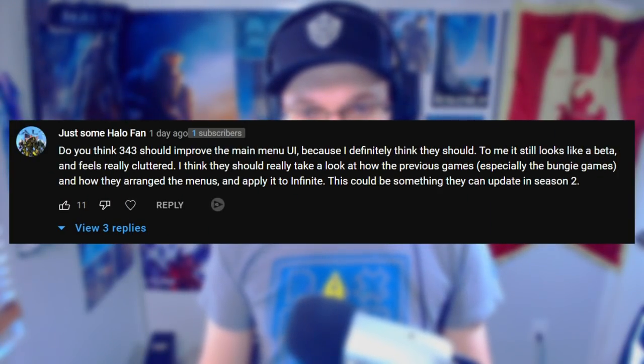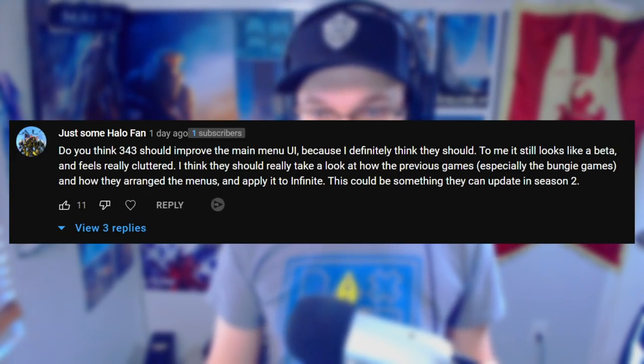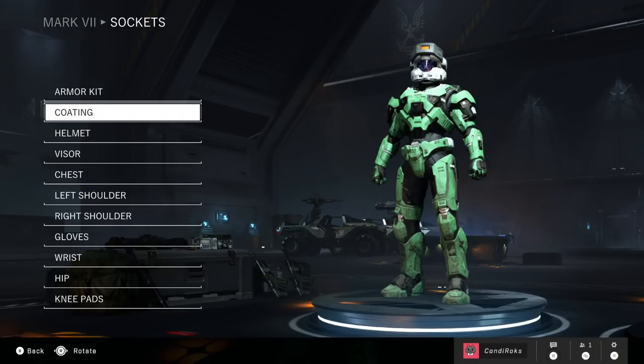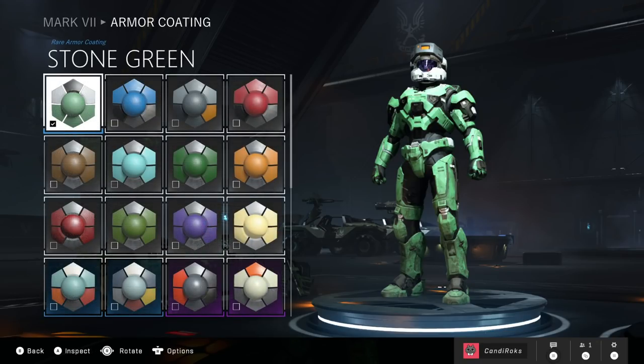The next question is from Just Some Halo Fan — do you think 343 should improve the main menu UI? I definitely think they should. To me it looks like a beta — it feels really cluttered. I think they should look at how previous games, especially Bungie games, arranged their menus and apply it to Infinite. That said, while it's not great, I don't find it to be something that really hinders my experience. Fans on Reddit have created mock-ups of the UI that tend to always look better.